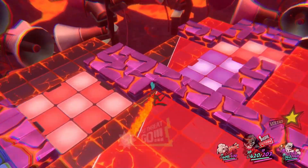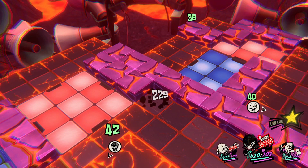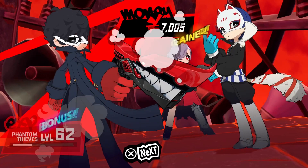Move Joker up the ladder and into position, and it's time for another triple threat. This will wipe out nearly all the remaining foes, leaving Arena to mop up the last one with her gun.